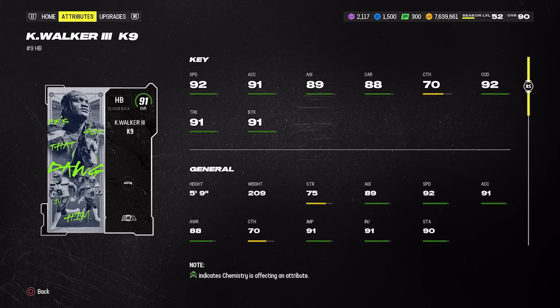At running back, yesterday we got Ricky Williams — one of a few 92-speed running backs right now. I used that card and I'm not a big fan. If you wanted to try out Kenneth Walker, he's roughly the same price as Ricky but down in price — at 540k he's down 10 percent from Monday because of Ricky Williams. Now might be a good time to buy, or you can wait and see if he gets cheaper. He gets Running Back Apprentice or Jukebox depending on whether you run or pass more.